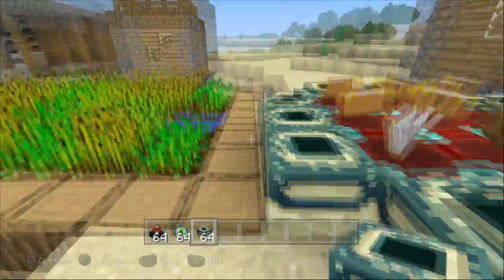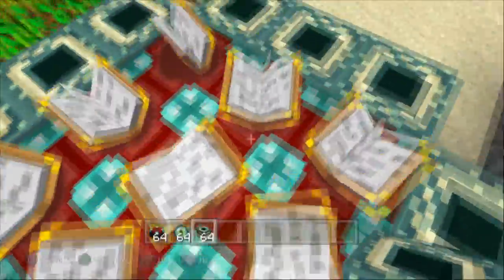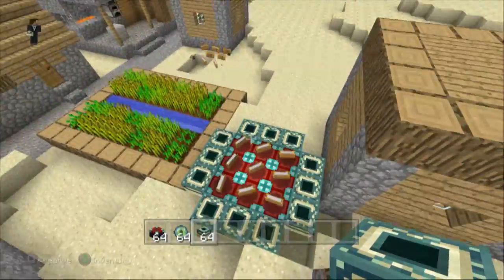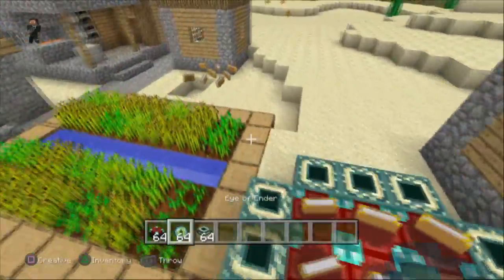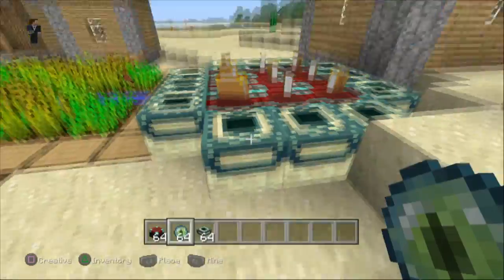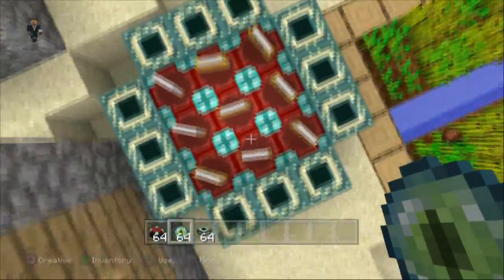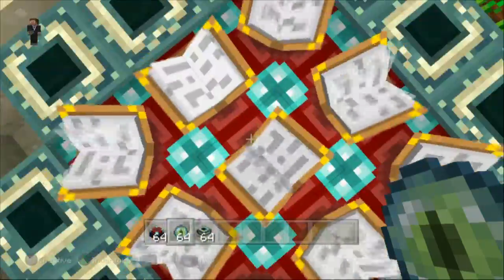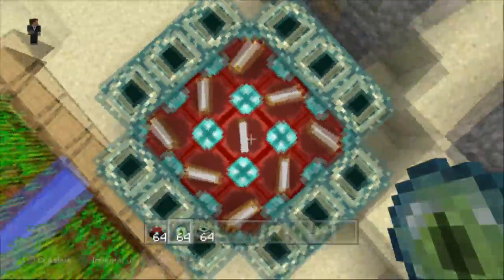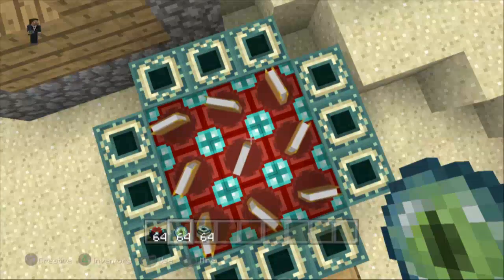Then this is probably the only important step of this whole entire thing, because everything else is really basic and I know people have messed up before. So when you're putting down the eye of ender, you don't want to be on the side of it. What you want to do is you want to be above the books in the middle. You'll know you're doing it right because the books are opening up. You want to be above the whole entire frame — that's the biggest mistake that people make.